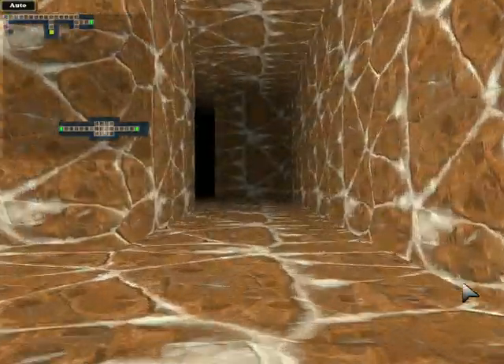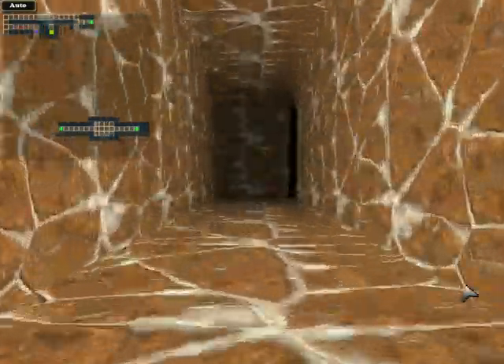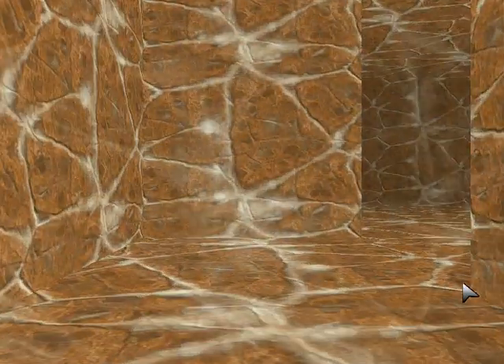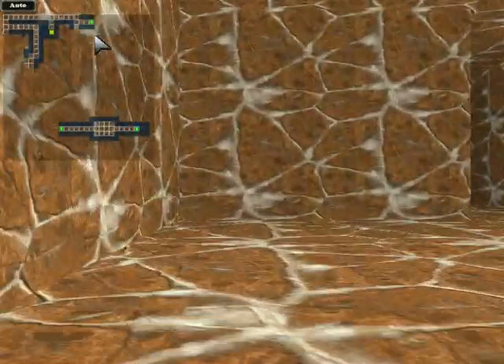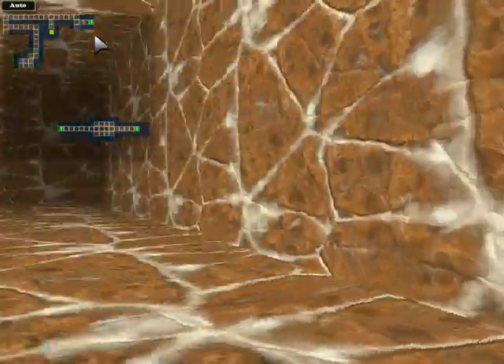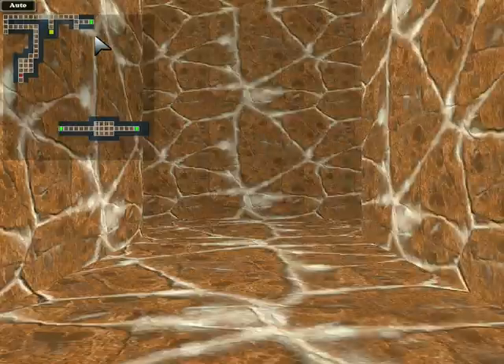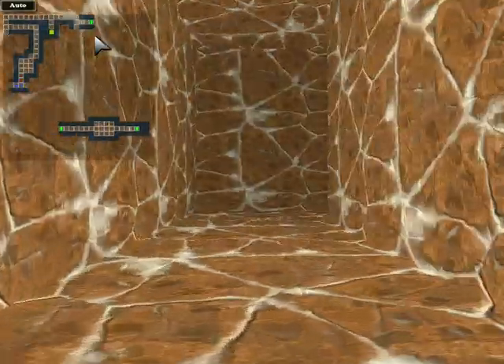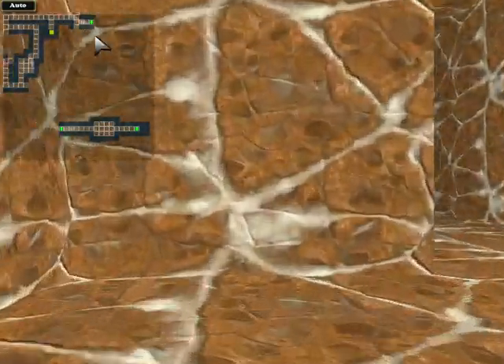Looks like this level is more long hallways. This might connect to the other path. Now this is zigging and zagging, going to the corner to fill out the walls. The monsters up here are definitely stronger than the ones on the lower levels, which you'd expect.